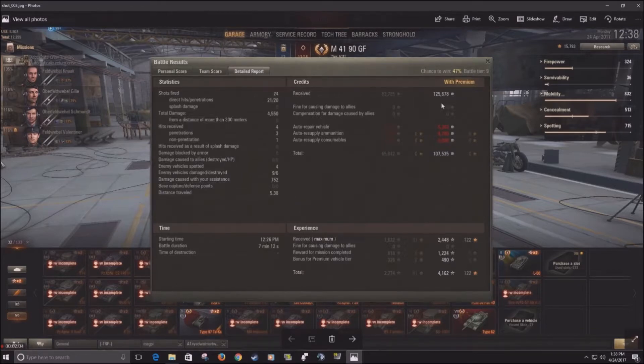Traveling 5.38 kilometers, 105,000 base currency. After all repairs and resupplying consumables, came out with 107,000 credits. I was basically playing this in my Type 62 nonstop for almost two and a half hours just to grind out credits because I unlocked the Centurion Action X a few days ago — you'll probably see that in another video. Base experience was 1,632; with the premium account and Mission Complete adding 50% light tank experience on wins, plus a bonus from it being a premium vehicle, that's 4,162 experience, with 122 free XP. This crew is almost at sixth sense — 97%. I really want to get sixth sense on this crew because they came from my tier 5 Leopard, and I want them to eventually advance toward the new German tier 10 light tank.